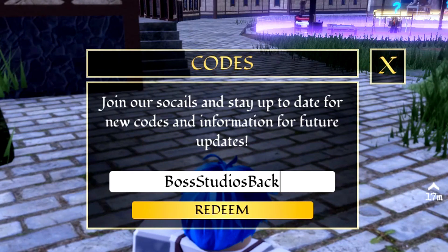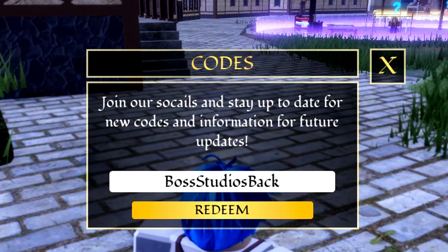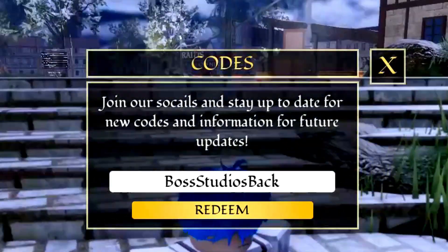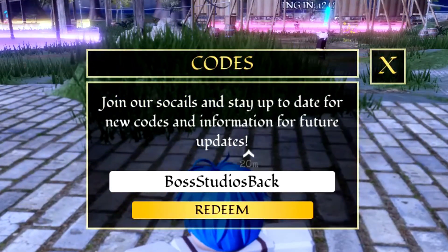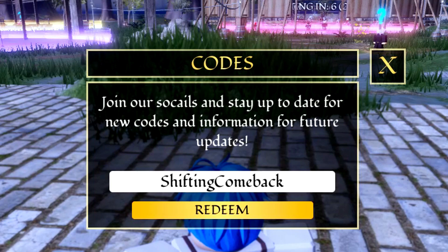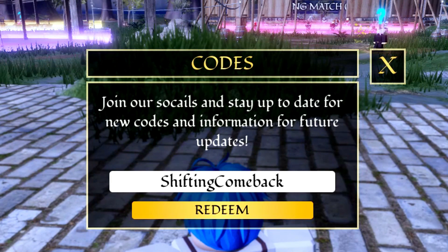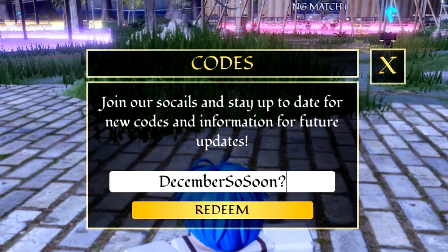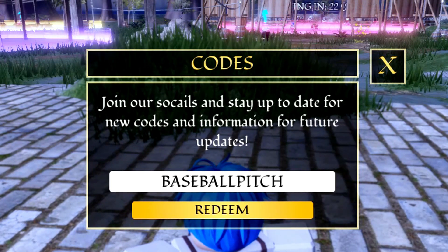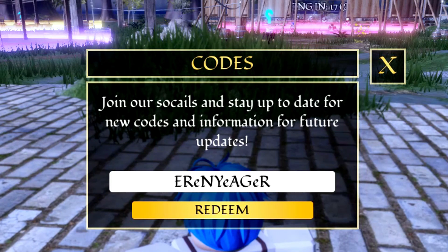Moving on to the next code: '90k likes' — redeem that code. Then the next code is 'boss studios back'. If I'm redeeming these codes a little too fast, don't be afraid to pause the video. Next code is 'aShift comeback', then after that we have 'december soon', and then 'baseball pitch' — go ahead and redeem those.